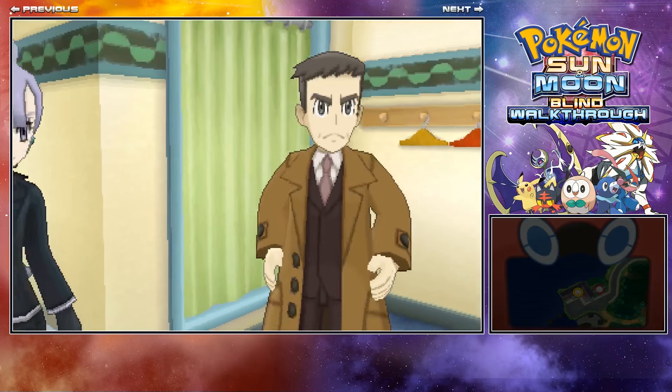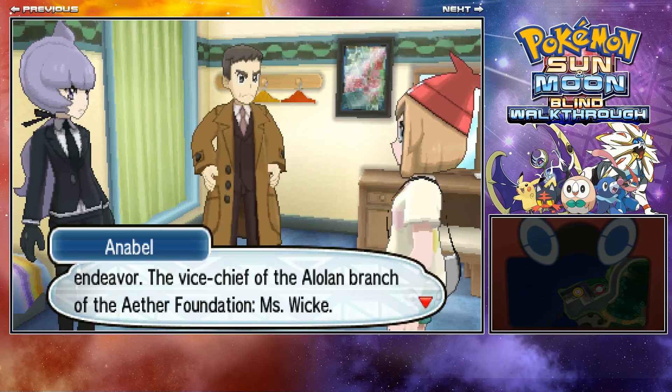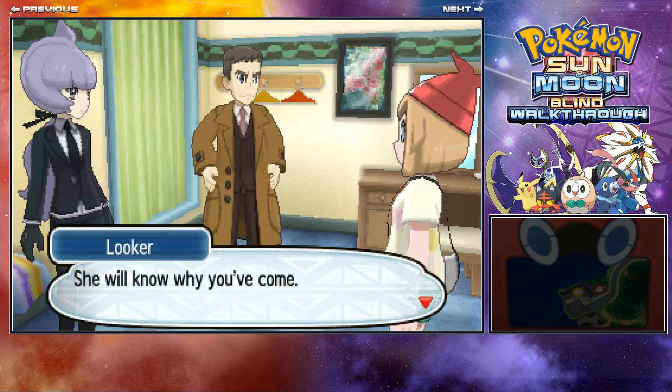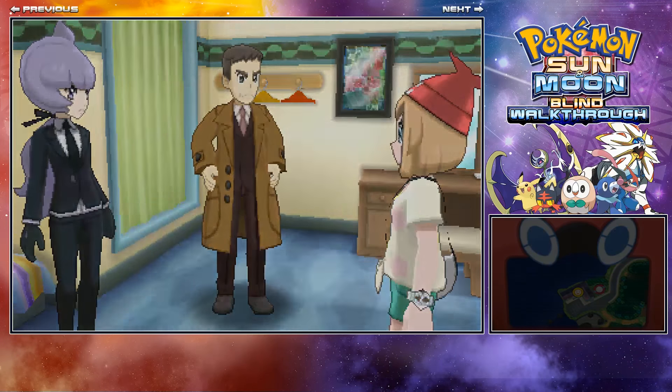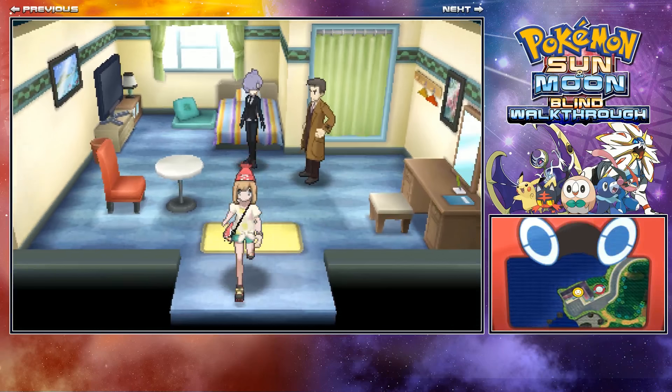We need to go outside and fly on the Charizard to the Aether Foundation. It's telling you to go see Wiki or Wicke there. Just make sure you've got all your Pokemon healed — I actually didn't heal mine before the battle. Just go on Charizard Glide.